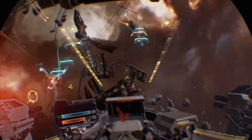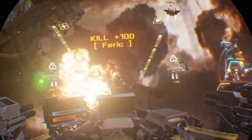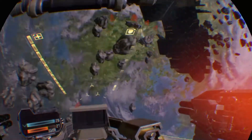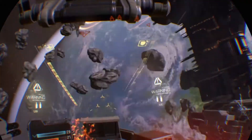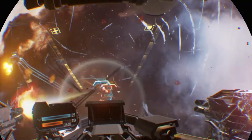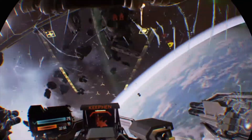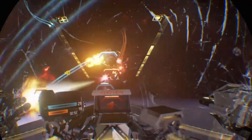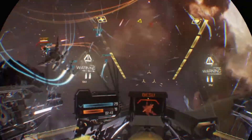On the presentation side, Eve Valkyrie looks absolutely stunning. When you first step into your ship you're met with the look and feel of a real cockpit, and as soon as you get into space it feels real too. Surprisingly, despite the fact you'll be flying left, right, and upside down, there was a real lack of motion sickness for me, which was absolutely fantastic. Everything about the graphics — from the dogfights, lasers, and explosions — looks very impressive, and even when you're destroyed the look of your cockpit being covered in ice sends a chill of appreciation down your spine.